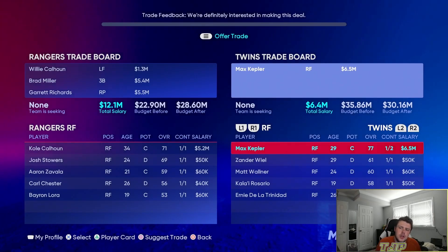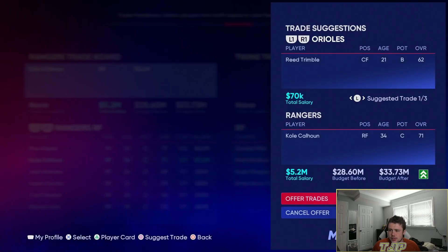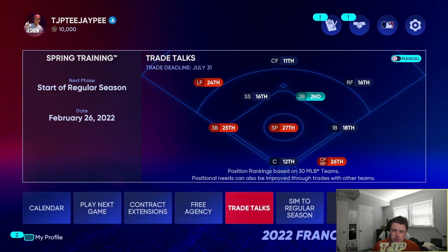I'm going to deal with the Twins — getting Max Kepler for Willie Calhoun, Brad Miller, and Garrett. That's a slight upgrade. Then I'll trade Cole Calhoun to the White Sox along with Blake Rutherford and Jonathan Stiever just to clear up some cap space and budget.